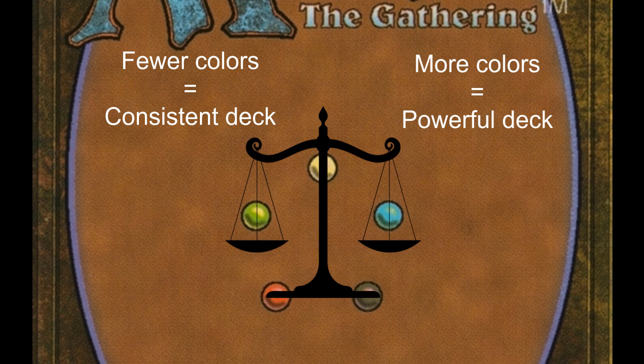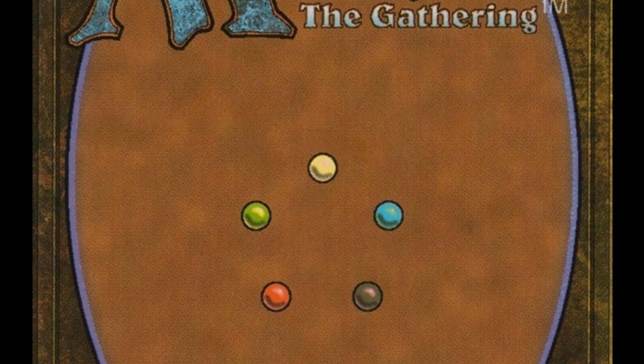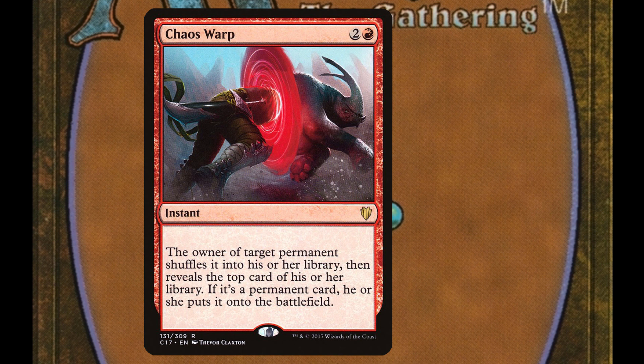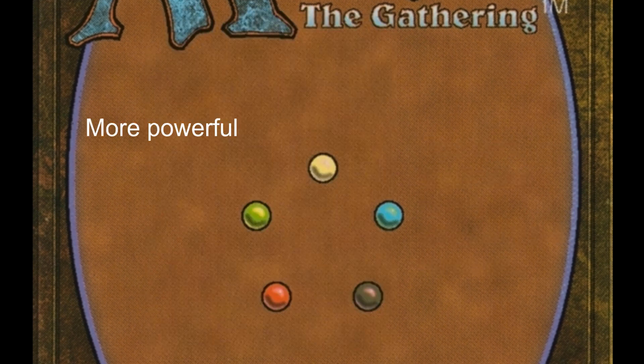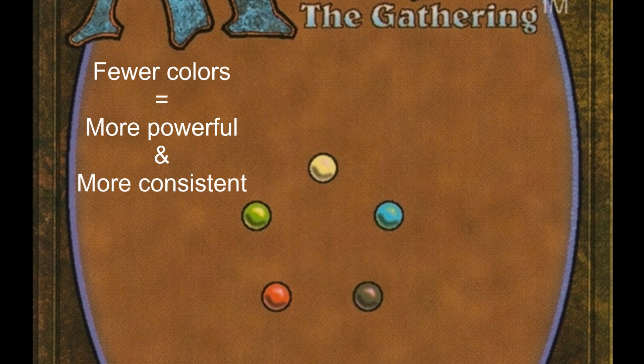How many colors should you play? This is why the color pie is so important. If a color gets a card that fills in that color's own weakness — which is called a color pie break — it can give you the upside of playing more colors without the downside of having to dilute your mana sources.